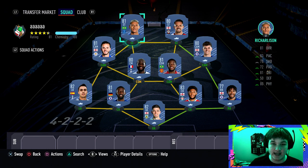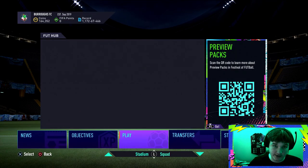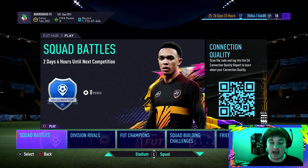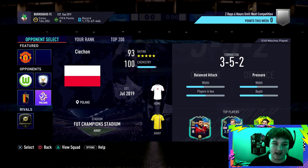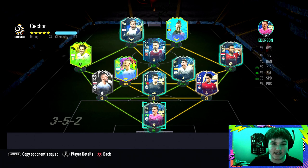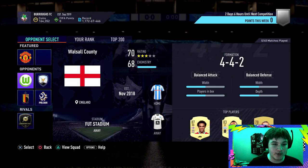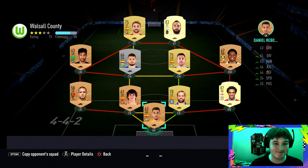This is why a lot of people watch these Squad Battle objective guides. For World Class difficulty, you don't want to face the 93 or 94-rated squads — even I'd sometimes struggle against a full Prem squad on World Class. What you want to do is keep refreshing. A 70-rated squad with 68 chemistry should not be too hard to beat on World Class.